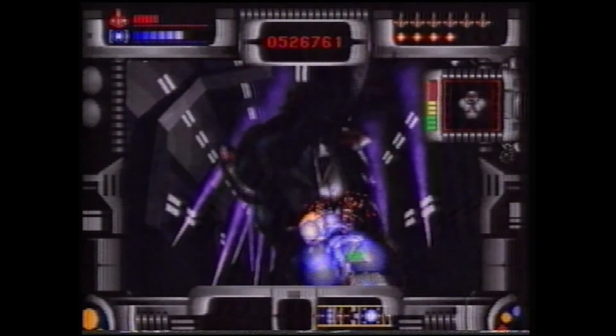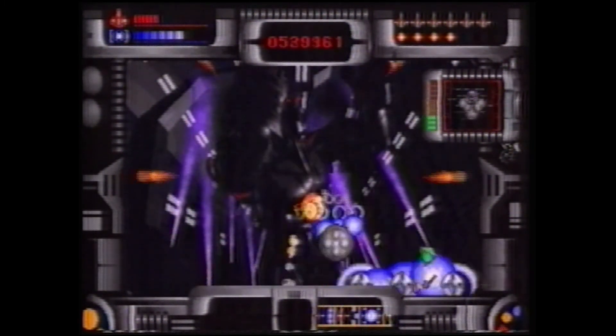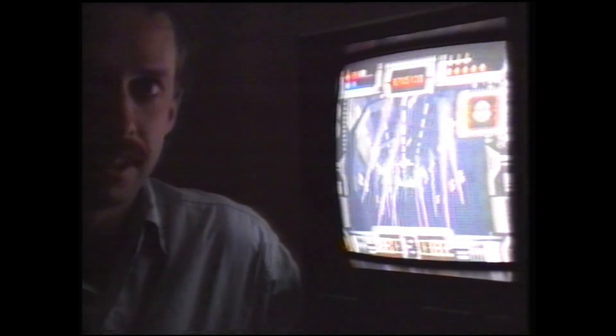One of the best examples of the Z-depth collision detection comes at the very end of the game, where the real bad guy, Scarab X himself, actually reaches out and tries to hit you. As you can see, the ship's trying to avoid him, but he can actually touch you and collide with you. As a player, you're trying to avoid the film itself — not just a sprite as in most games. You are actually playing along with the film. We thought it was really good to get this Z-depth in there so that we could have the films interacting with the player.